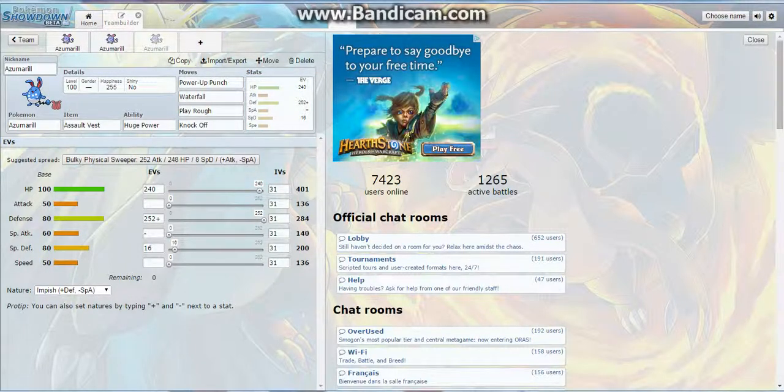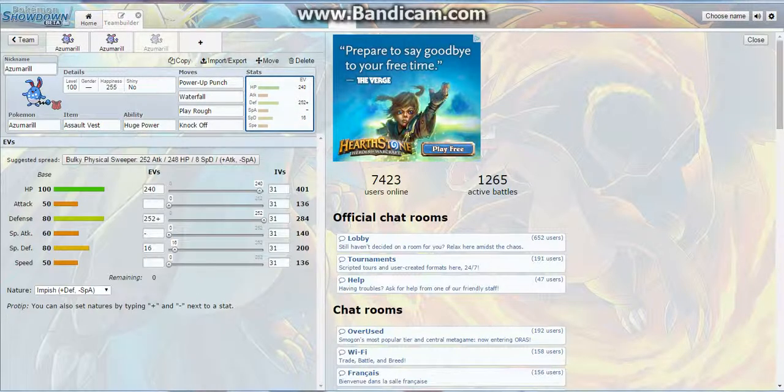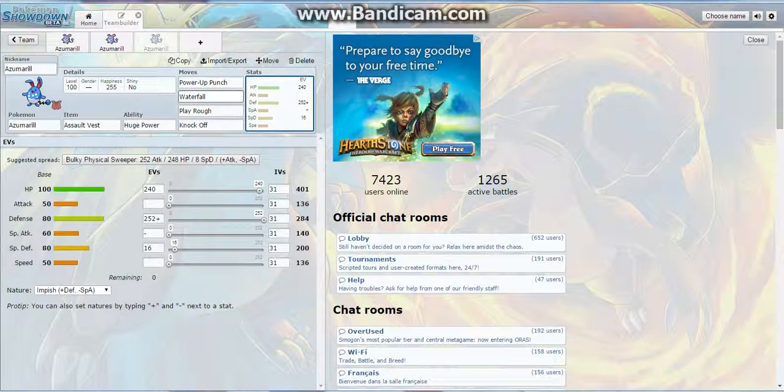Now we're looking at an Assault Vest Azumarill. We're running Huge Power again, but this time instead of Belly Drum we run Power Up Punch, since Assault Vest only allows damaging moves. The idea is to run a fully defensive nature with max HP and Special Defense up to around 200, which Assault Vest brings to 300 — giving you pretty even, solid tankiness and high HP so you can survive a good couple of hits. Use Power Up Punch once to get your Attack going, and then Huge Power really starts playing in.